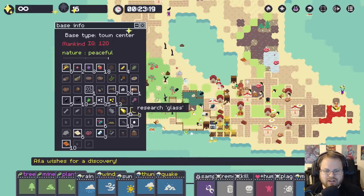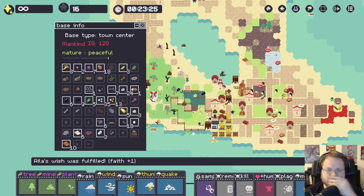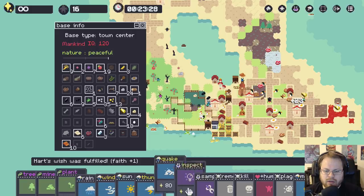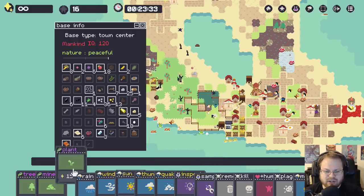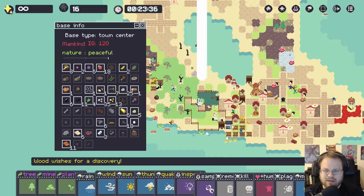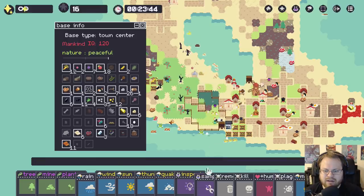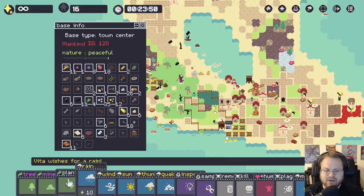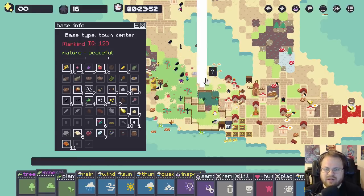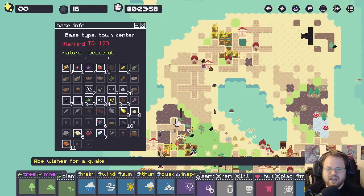Oh, we have gold bars - we can research glass. Finally. Not necessarily sure how we get sand, actually. Sandstone maybe? Yeah, it looks like that's how we get sand. I thought I put a bunch of those down previously. I do wish, to some degree, less of this game was about me spawning resources and more just kind of controlling the flow of where my people go. It kind of works.